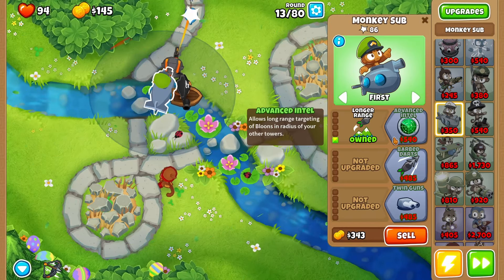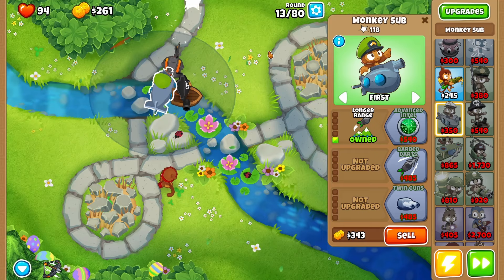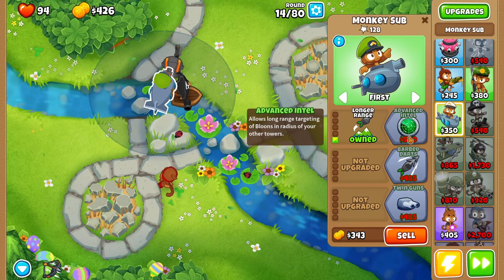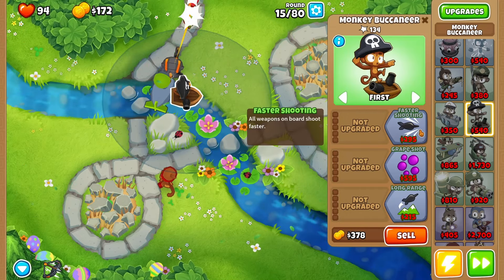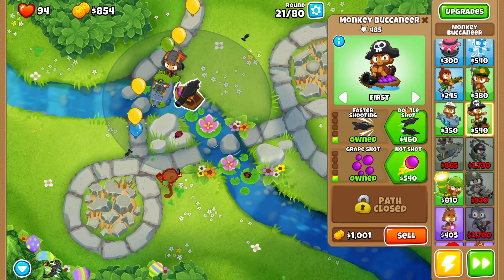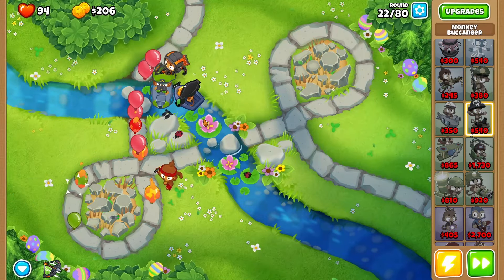Assuming we can link with Longer Range, as soon as we can get Enhanced Intel we'll get Advanced Intel as well, and then hopefully set you up with Submergence and Protect by around round 20. In the meantime, as soon as we can grab Enhanced Intel we'll grab this one. There is Advanced Intel, which is beautiful. Then hopefully we can start setting up the 2-2-0 path line - there is Double Shot and Hot Shot, which is fantastic.